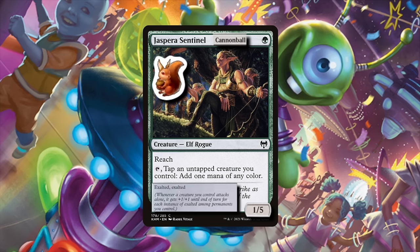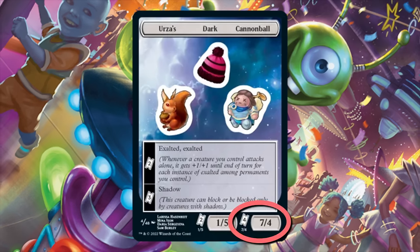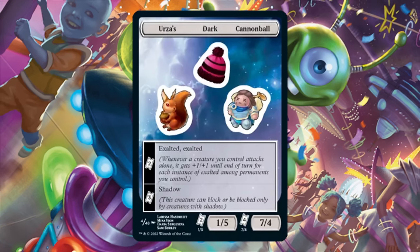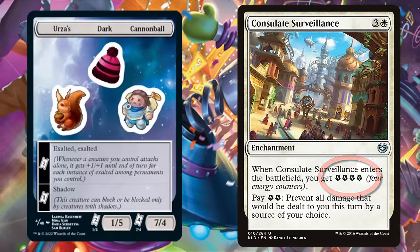Some modifications, specifically those that alter abilities and power and toughness, require you to pay a certain number of tickets to choose them. Tickets are functionally similar to energy from Kaladesh. Once you generate a ticket, it won't disappear until it's been used. You get tickets the same way you would get energy, by resolving spells that give you some number of tickets.